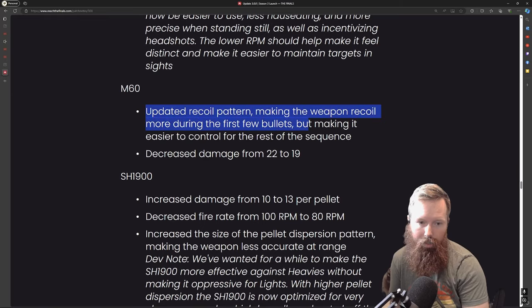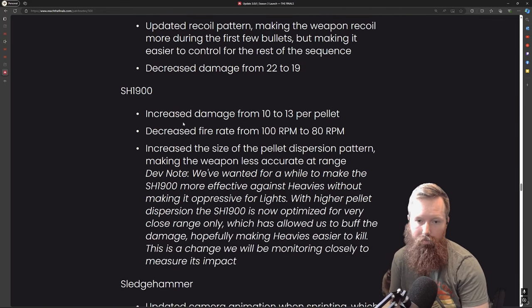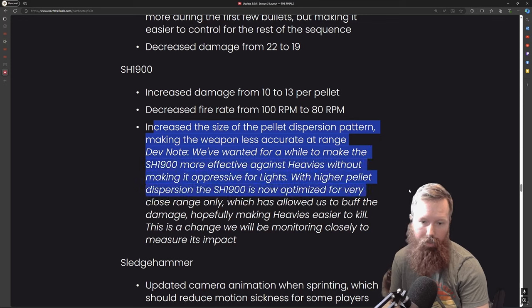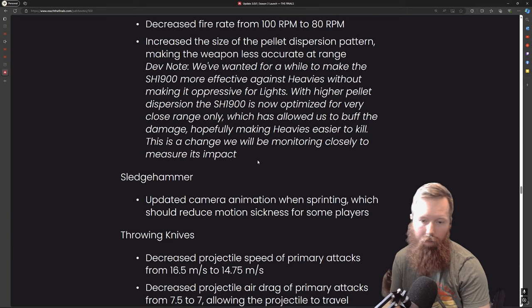The M60 — I think this is the other heavy gun — they changed the recoil and lowered the damage. The M60 has a larger mag than the Lewis gun. The SH1900 saw an increase in the size of the pellet distribution, making the weapon less accurate at range for heavies without making it oppressive for lights at higher pellet counts. I've seen people using this a little bit more. I'm not a huge fan of the heavy shotgun but I think this was a good change overall.